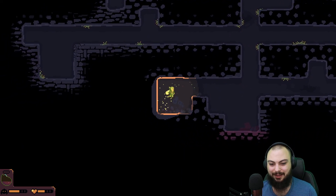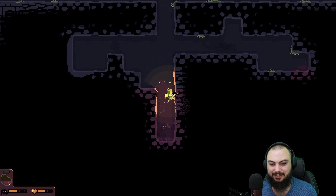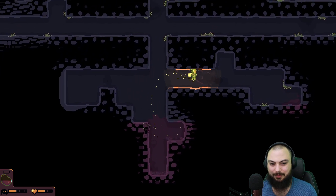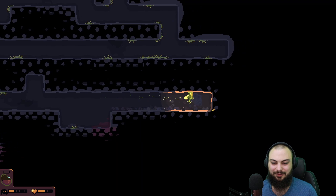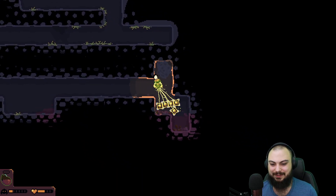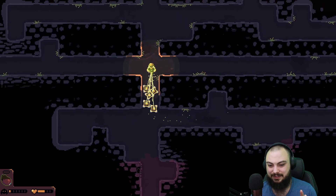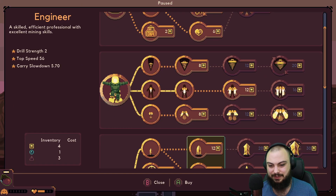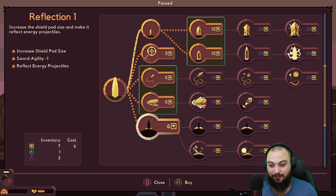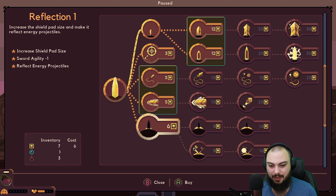The maze is already throwing curveballs at us by putting a wall directly in the middle there. Oh my goodness, so many resources - thank you. I don't think this mode would actually be possible without the increased resources we're getting here, because they are greatly increasing the difficulty in how quickly the spike of monsters is coming at us. I just barely got here before the wave started; I think I need to go for a defensive here. I should have gone for the drill instead of speed.